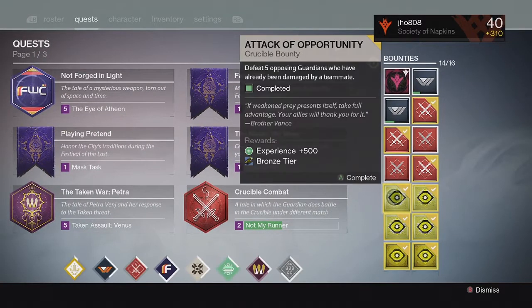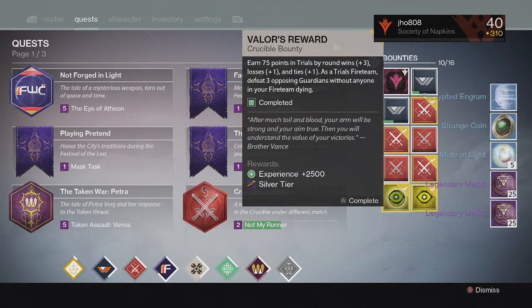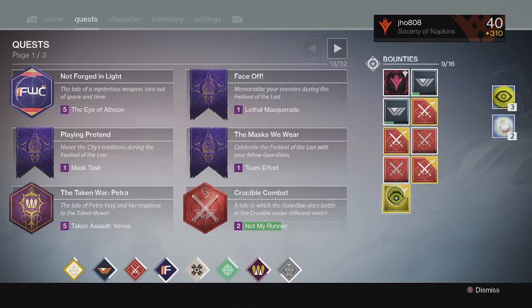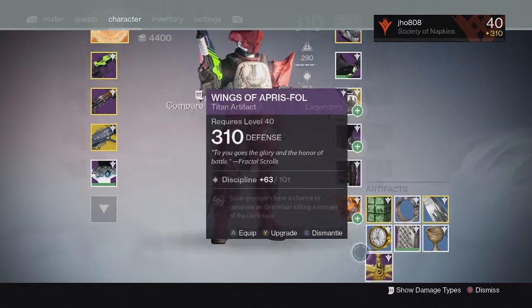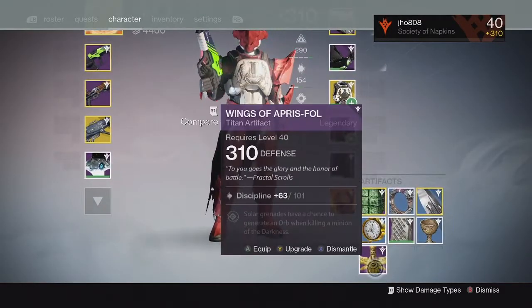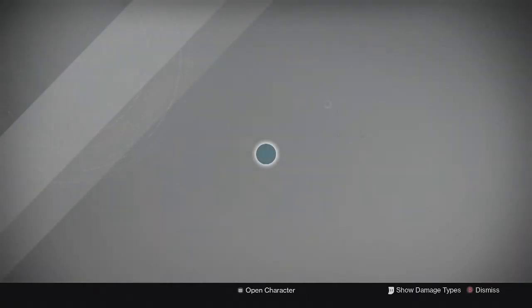Going into my tier bounty rewards for my Titan: from Bronze we got more Passage Coins and Motes of Light as usual. For the Silver and Gold bounties you get Legendary Marks guaranteed — you can get up to 150 Legendary Marks per week if you do the bounties on all three characters, which is equivalent to one weapon from a vendor. From the Silver tier I got no Exotic, just more Passage Coins and Motes of Light. From the Gold tier my random Trials item ended up being a 310 Artifact, pretty much equivalent to the one from the Road to King's Fall questline. I'm not sure if you can get higher than 310 from Trials in general — let me know in the comments if you do.